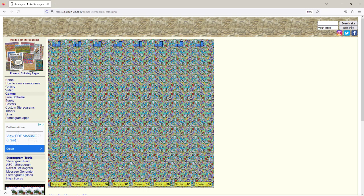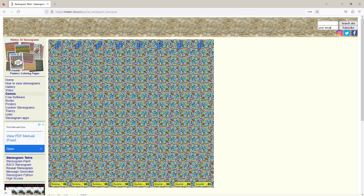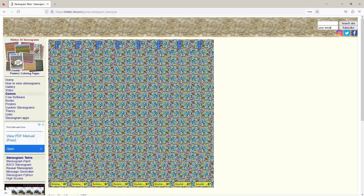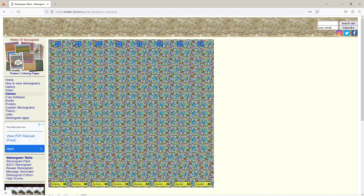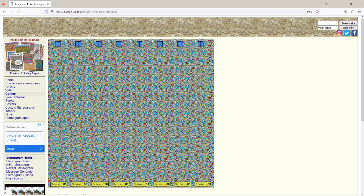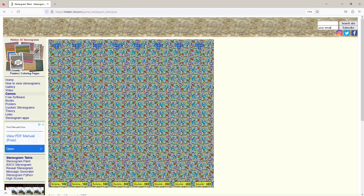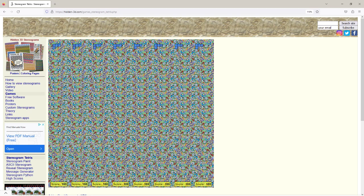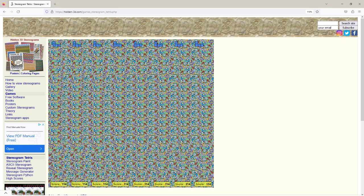If you want to continue, press the spacebar again and here we go. At some point when the game is ending — when you're close to filling up the space — once the game is over, you'll have the option of submitting your score to the high score table.